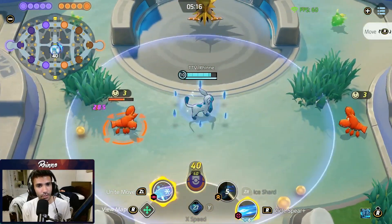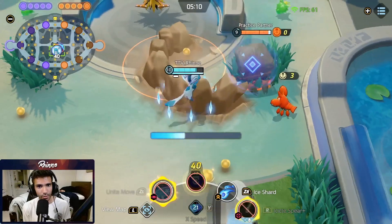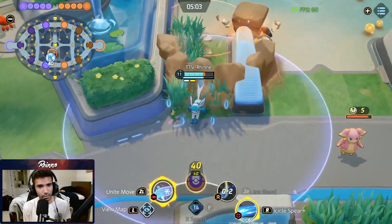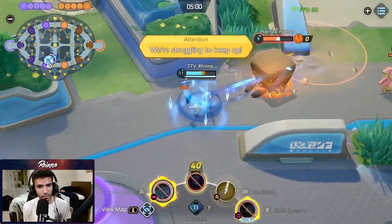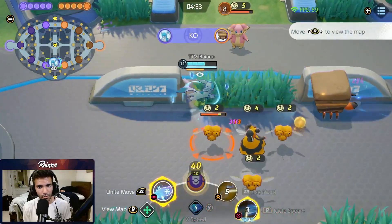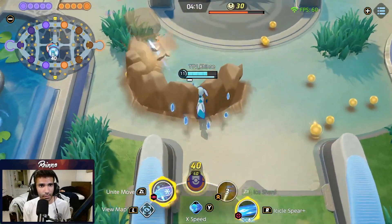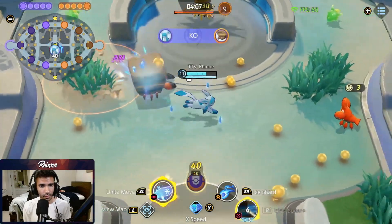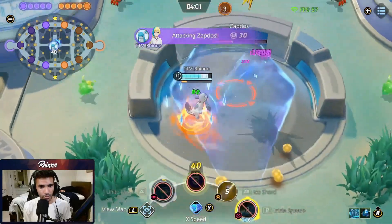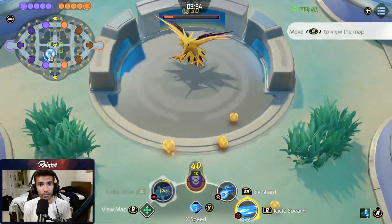Glaceon's bread and butter combo is using Ice Shard to stack up 8 Icicles, then using Icicle Spear, and then using Ice Shard in the middle of it — like so. If you do this properly, you want to use Ice Shard towards the end so you can use it to build up more Icicles by auto-attacking during that duration. You can see I built up 6 more, so by the time Icicle Spear is back up, I can fire more off. The combo for maximum damage is: Ice Shard for 8 stacks, Icicle Spear, drop your ult, get a bunch of stacks, use Icicle Spear again in the ult, use Ice Shard, and just sit in there getting stacks. As you can see, that's a lot of damage — I almost one-shot that Zapdos with that combo.